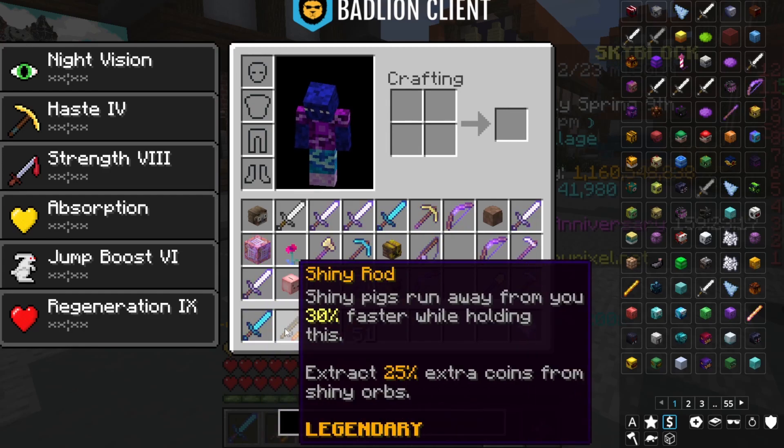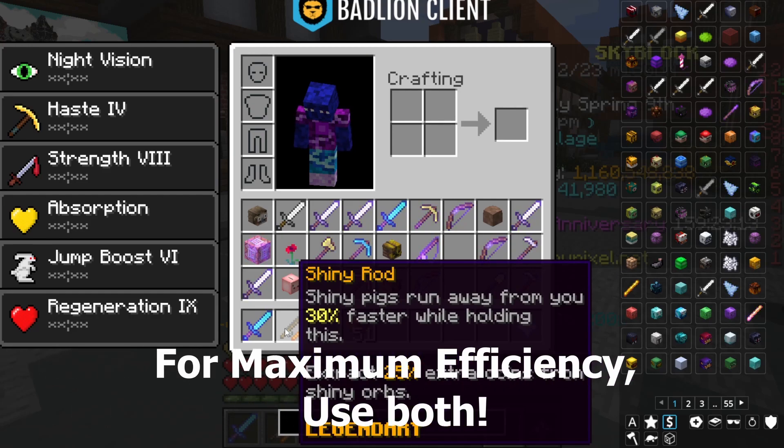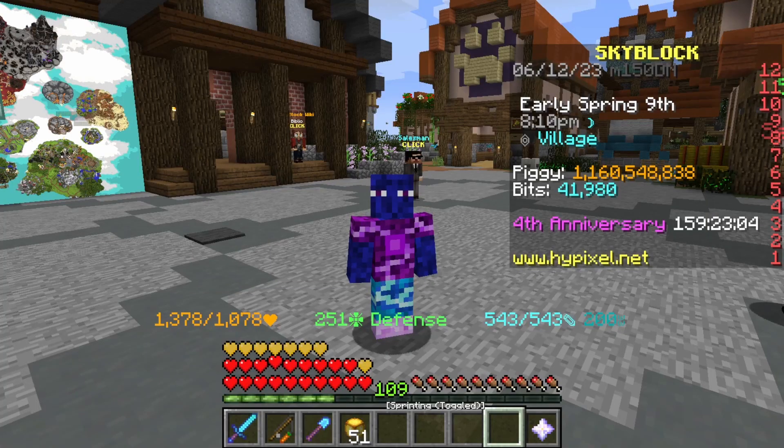And then we have the shiny rod, which, when you hold it, makes the pig move towards its orb faster and can also be a pretty big coin bonus. It does cost quite a bit — I just bought this for about 4.8 million coins, so it's not cheap at all.